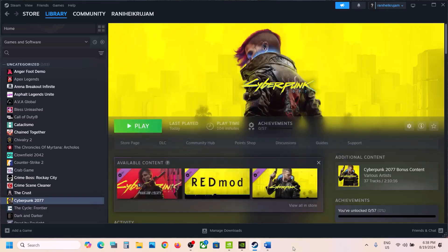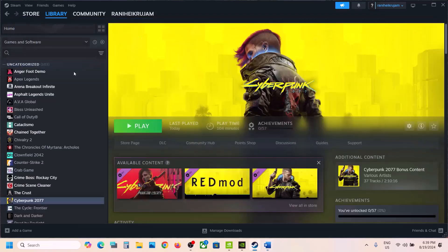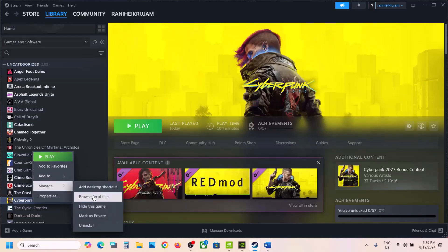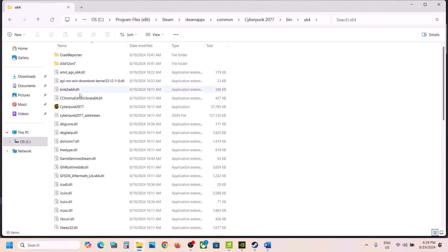The next step is to launch the game from the game installation folder. Go to Steam, make a right click on the game, select Manage, then click on Browse Local Files. It will take you to the game installation folder. Open the bin folder, then open the x64 folder — here you will see the game exe file.